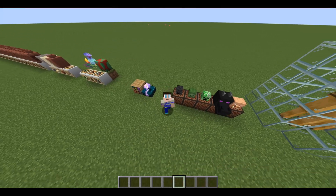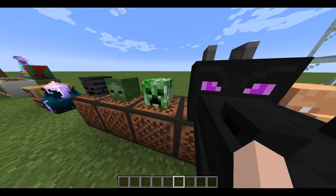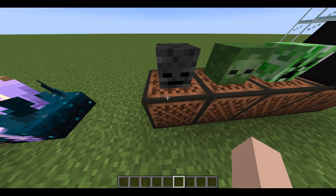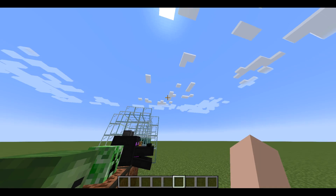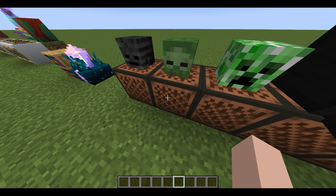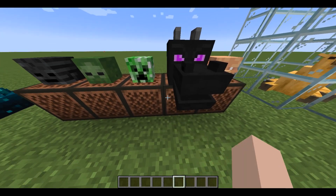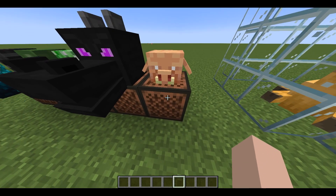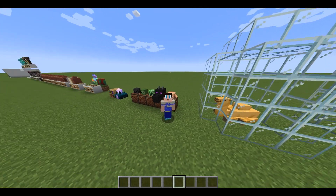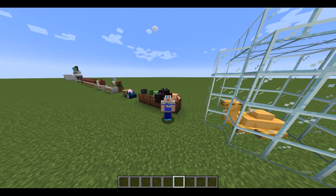We've got updated Minecraft mob heads. When you put a mob head on a note block and click it, the note block will make the sound of that mob — zombie, creeper, and the dragon is the loudest. We've also got the piglin head, which is a brand new head added in 1.20.